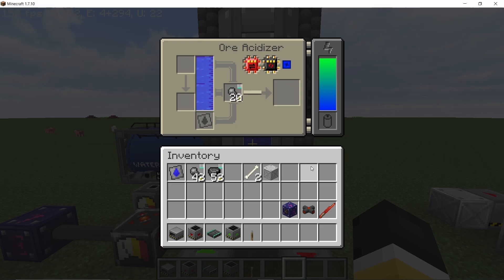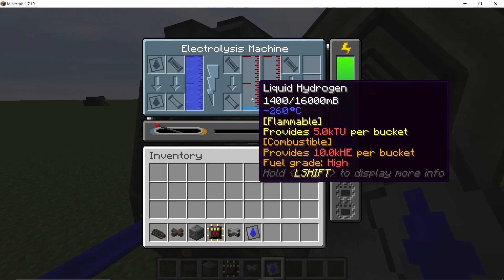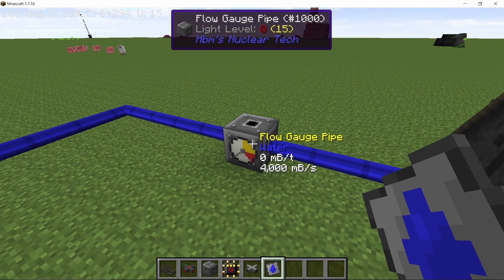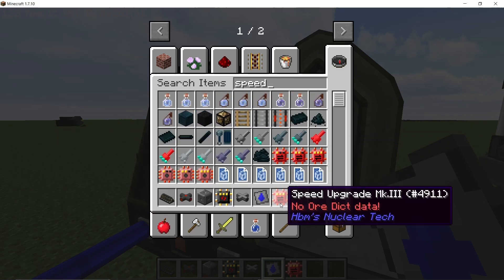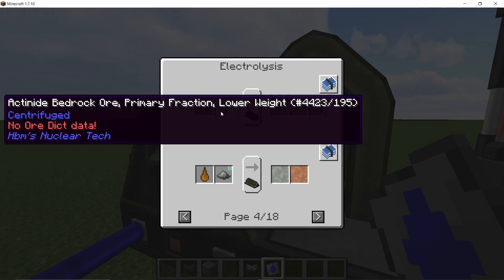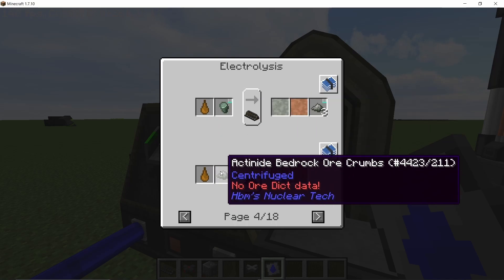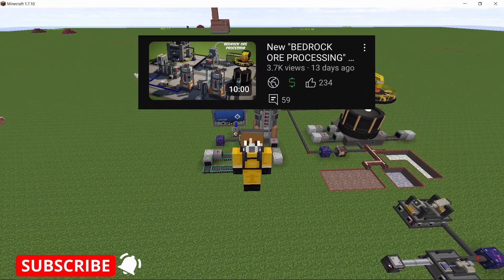The electrolysis machine timings have been changed — water is now processed in about half a second. It can also now accept overdrive upgrades so the process can go really fast. The electrolysis machine also processes bedrock ore in about three seconds. It's pretty important for ore processing as you can get a lot of materials from the byproducts using nitric acid.